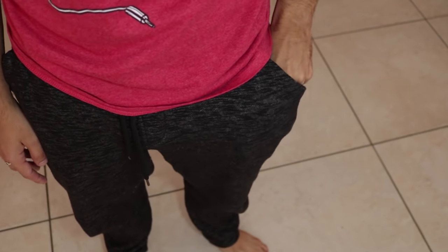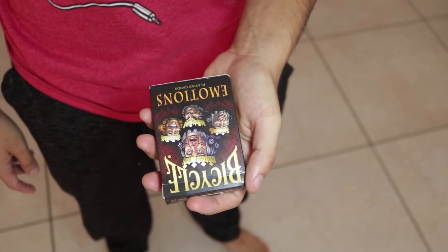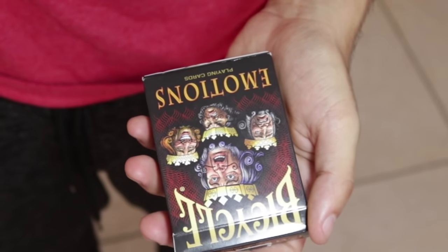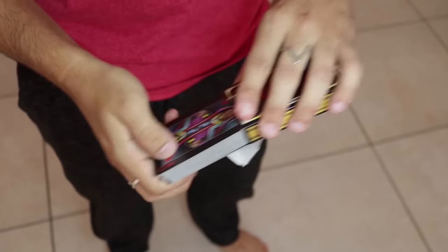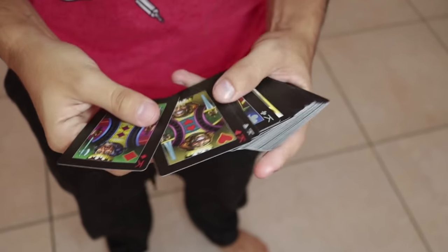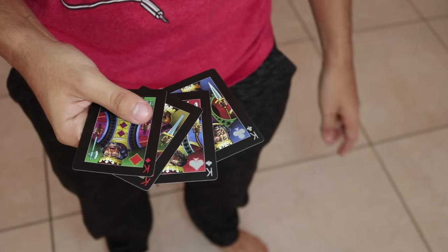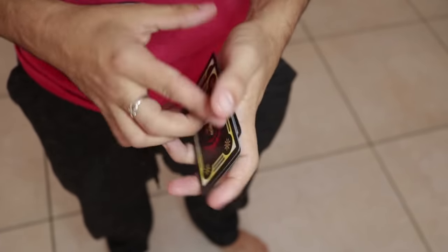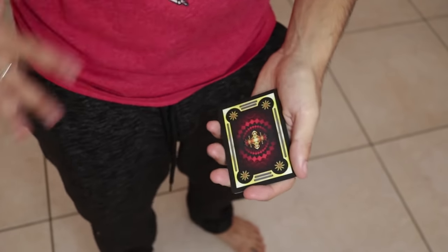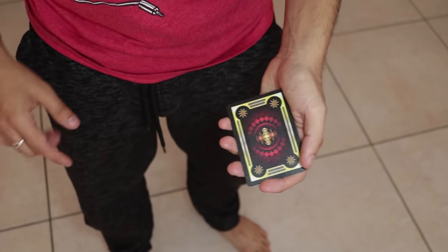Here's a card trick. We'll be using cards for this, specifically these Emotions playing cards. We're not going to use all the cards. We're going to use the four kings to demonstrate more of a gambling move and less of a card trick. The way this works is we're going to show you a move you would do in the underground gambling scene.